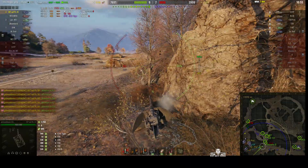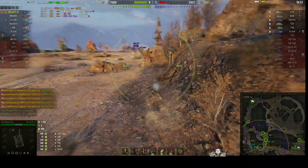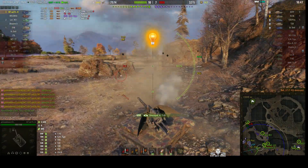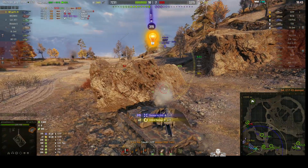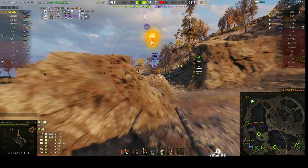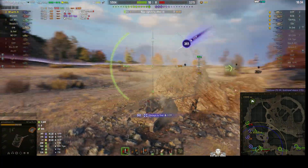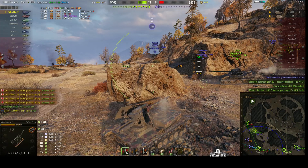Somewhere around this corner there's another enemy. We're loaded, ready to go — T-43 is gone! Now, that 53 TP knew we were coming. We don't want to expose ourselves any longer than we have to, because he has a better reload than we do. And ouch — we've gone fully round the corner and managed to get a round through that gun shield.